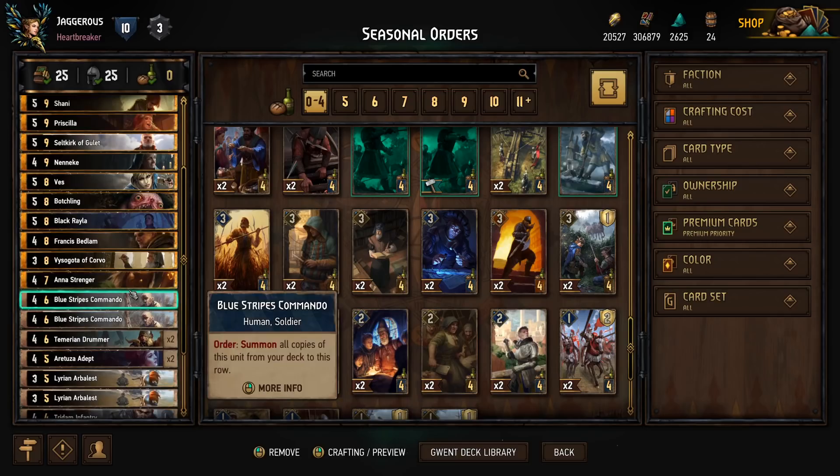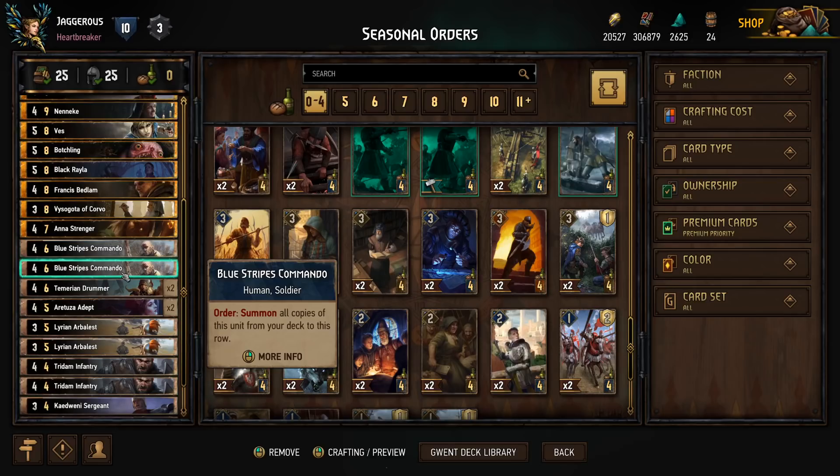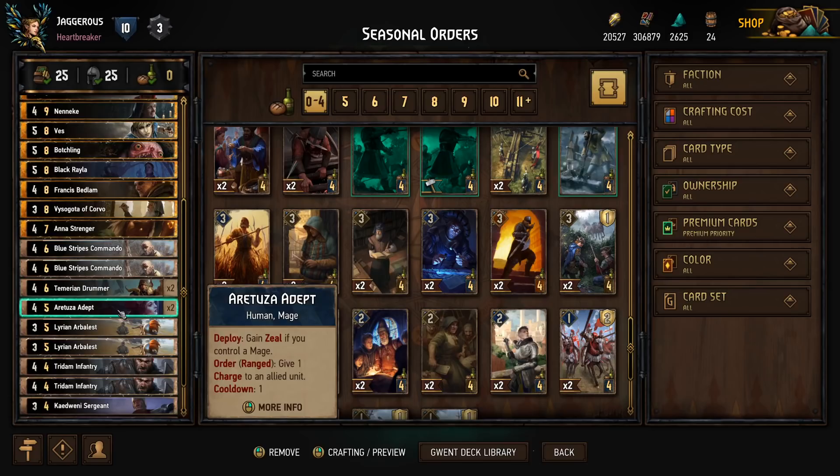We have Bluestripe Commandos. These are a little bit tricky because you could play a Bluestripe Commando and pull another Bluestripe Commando from the deck, but either way, you can then summon two more Bluestripe Commandos out of the deck, so they're quite good in that regard. Alternatively, we might pull a Temerian Drummer: every allied turn on turn end, boost the unit to the right by one, so we can use this to protect units and gain power every turn.